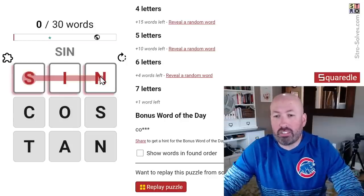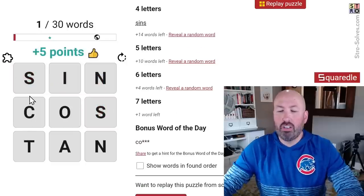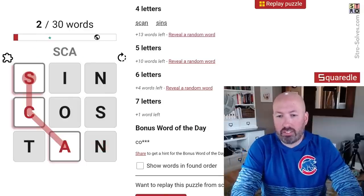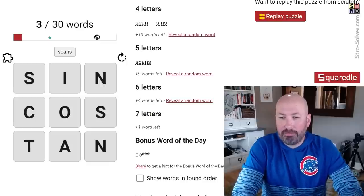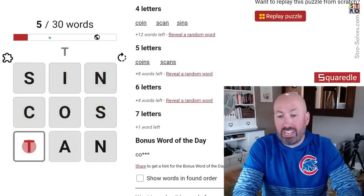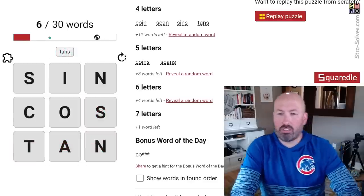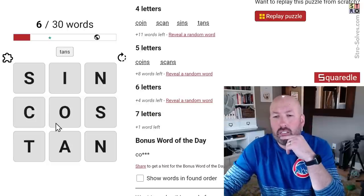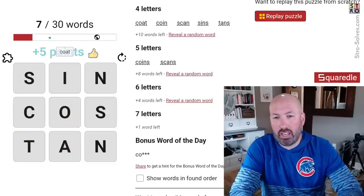Sin seems like a good option but it has to be at least four letters, so we can do sins. We can do scan and scans - since we have S's in the grid we have to remember to check for plurals. Coin and coins seem good, tans - we can't do tan but we can do tans. Can't do noise. We can't quite do cost, we can do coat, but we can't do coats because you can't get to the S from the T.